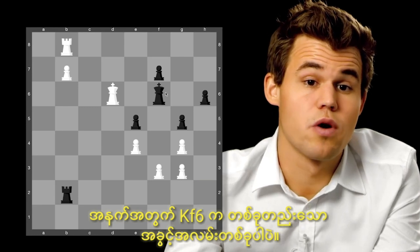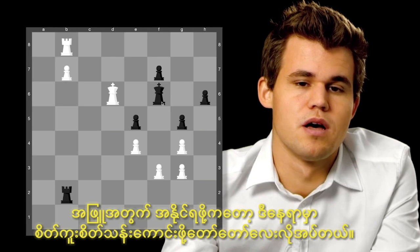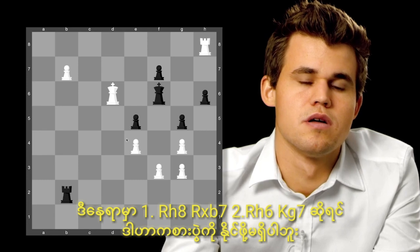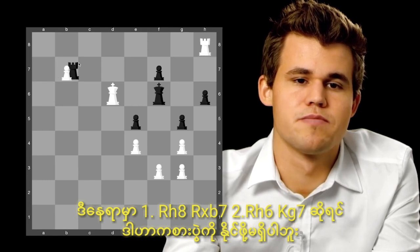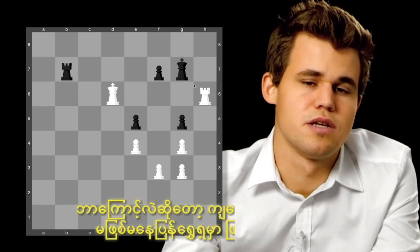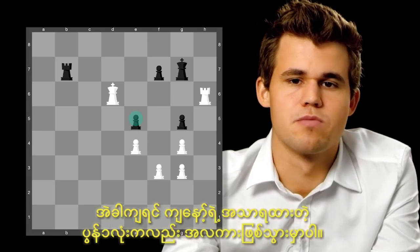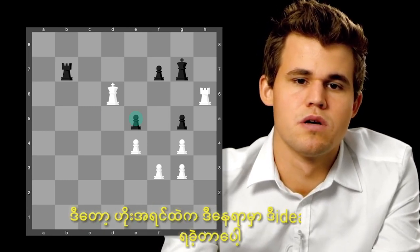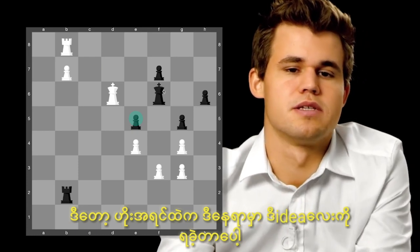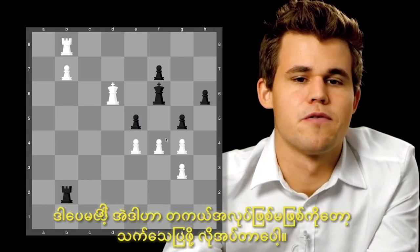Now quite a bit of imagination is required to win the game. Obviously rook h8, rook takes b7, rook h6, king g7 is not enough because I need to move the rook — I cannot take this pawn and my extra pawn would be basically meaningless. So instead, already a long time ago I had found this idea. I needed to verify whether it actually worked, so I played f4.